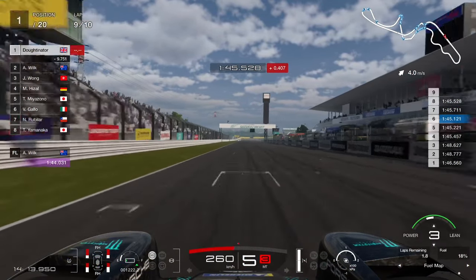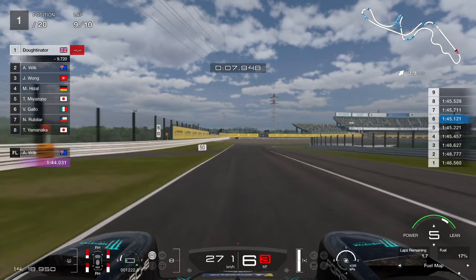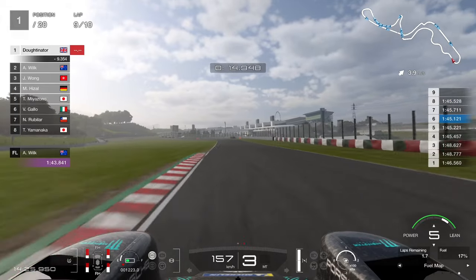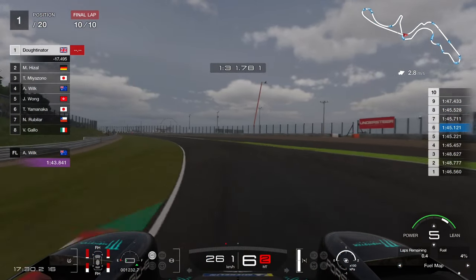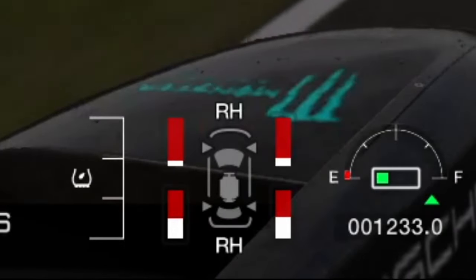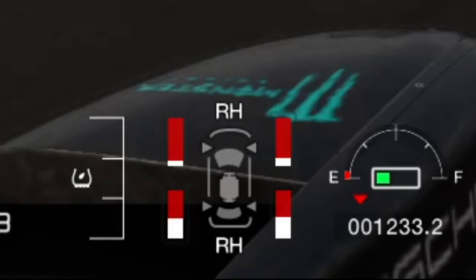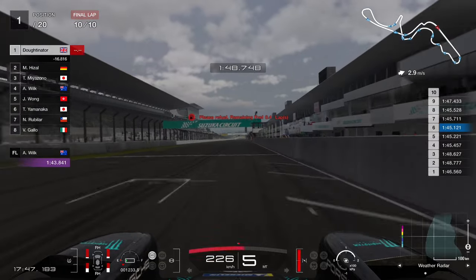Skipping forwards to lap nine — we're a little short on fuel. We need two laps of fuel but only have 1.7 laps remaining, so we knock the fuel mixture down a little bit to get to the end without hitting the pits. Just keep an eye on your fuel usage if you're going for a no-stop strategy. Our tyres are very, very worn at the finish. If you're using a controller, you may experience a bit more tyre wear, so the no-stop strategy on controller might not work.